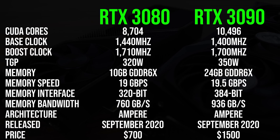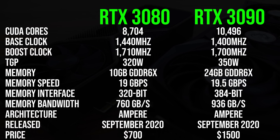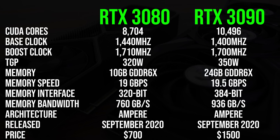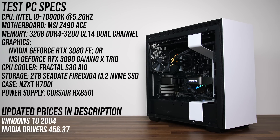Let's start with the spec differences. As you can probably guess based purely on the names, the 3090 is better in every aspect, but as a result it does require more power, and it also costs more than twice as much as the 3080, so let's find out if it's worth it. This is the system I'm using to test both Nvidia's RTX 3080 Founders Edition and MSI's RTX 3090 Gaming X Trio.